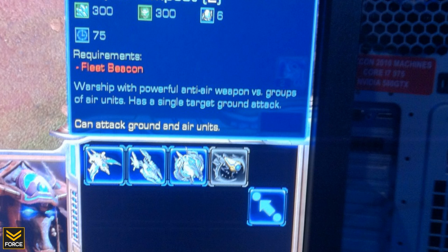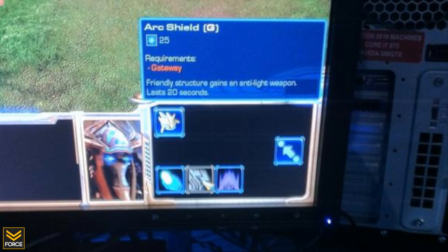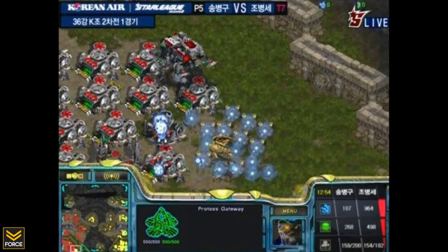Like the Tempest replaced the Carrier, the Oracle will be replacing the Mothership. In addition to new units, the Protoss have also received new abilities for the Nexus. The first is Arc Shield, which temporarily adds additional shield and building armor to any targeted building, and gives it a weapon similar to a Photon Cannon — with the notable exception that it may only target light units. This helps Protoss players buy time when raided by light unit armies. The second Nexus ability is Mass Recall, which allows you to recall Protoss infantry from anywhere on the battlefield, bringing them straight to the Nexus.